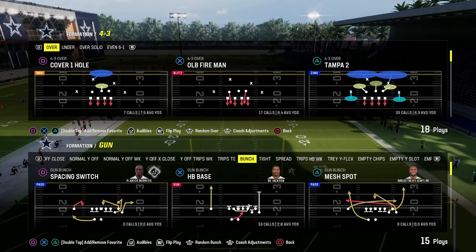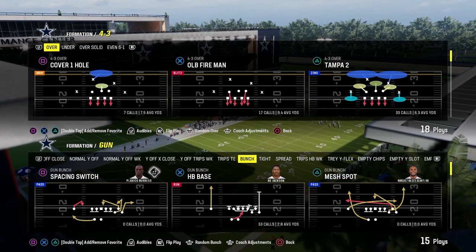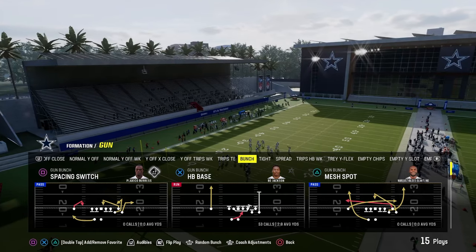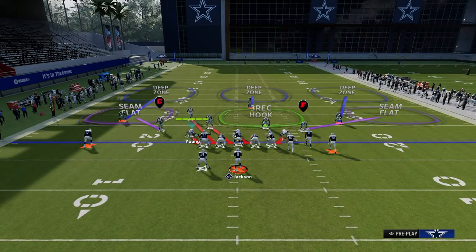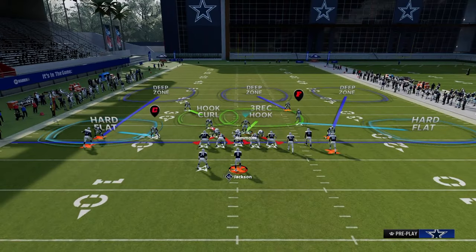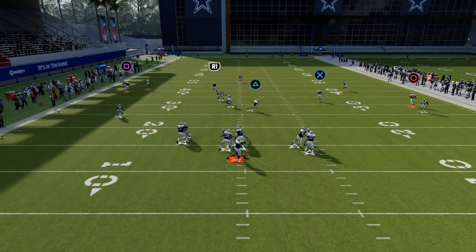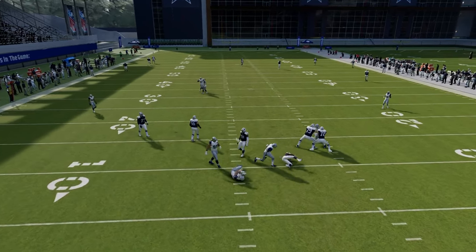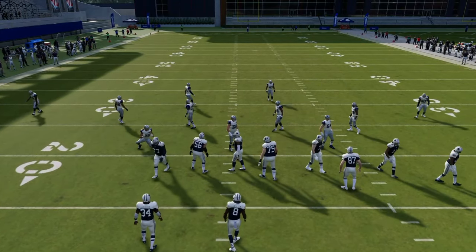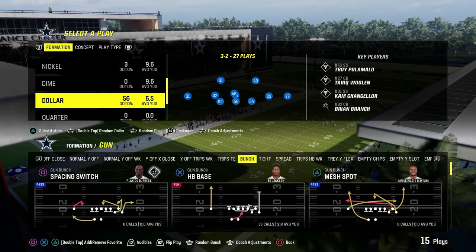Typically these blitzes are going to provide some type of quantifiable advantage to the coverage on the back end. For example, one of the best blitzes in this game this year is the free safety zone blitz out of the Dollar 1-32 formation. The reason this defense is really effective is because you can get A-gap pressure occasionally when only sending four people at your opponent. We're able to get some pretty decent A-gap pressure up the middle, and oftentimes this will actually come completely free up the middle of the A-gap.